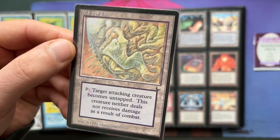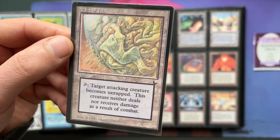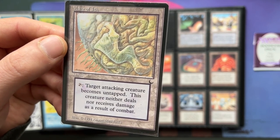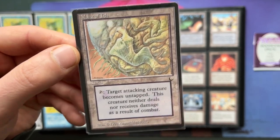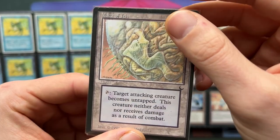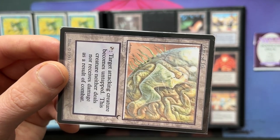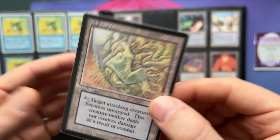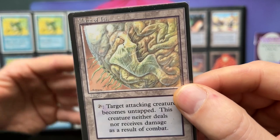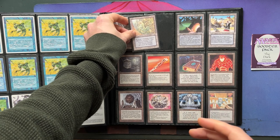Let's say you've got an aggro deck with low-to-the-ground creatures — you've got four 2/2s and your opponent has one 4/4. You attack with your 2/2s, your opponent is going to block one with the 4/4, so you're going to lose a creature. Well, actually you don't, because you can use Maze of Ith to save the blocked creature: after blockers are declared but before damage is dealt, tap and put your creature that's blocked into the Maze of Ith — it doesn't take damage, it doesn't deal damage, but it survives. Then next turn you can continue with your aggro plan. So you actually see Maze of Ith in more and more aggro decks.